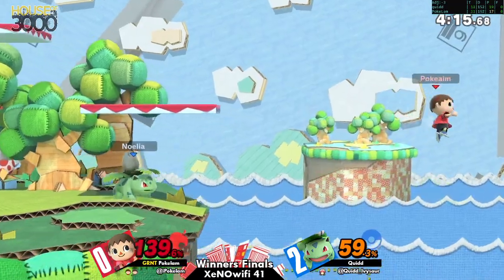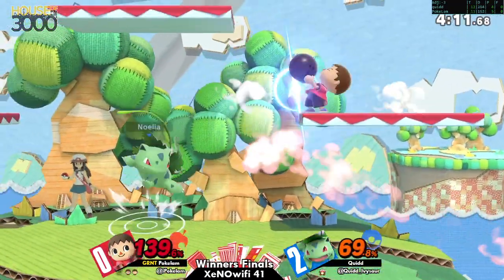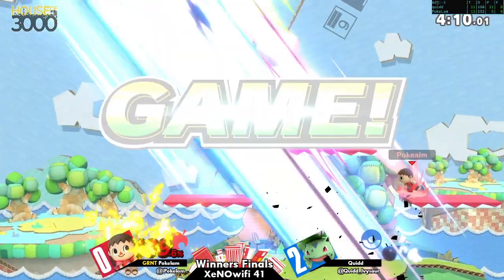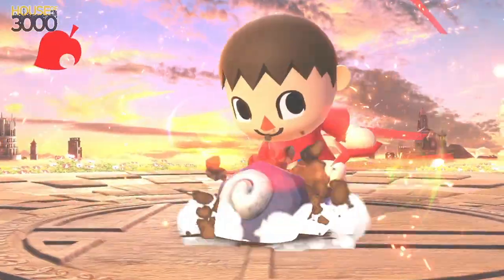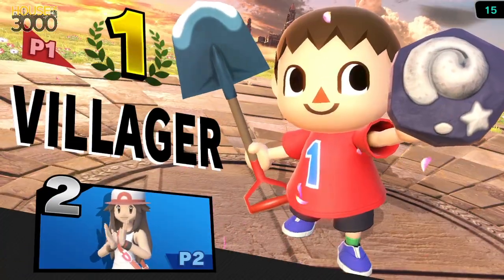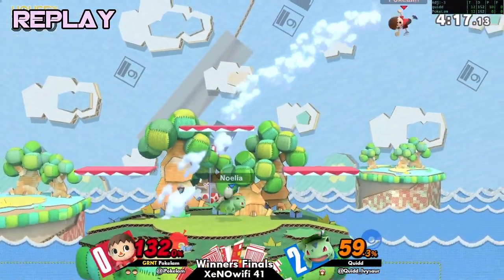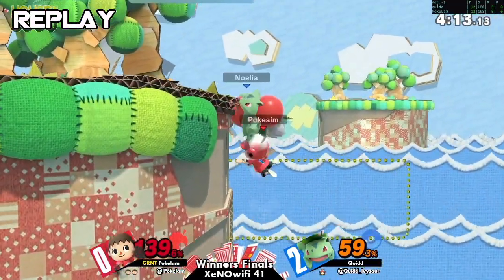Nice corner pressure. My son tried to ride the wave. He drifted right in there. He probably thought he was going to land — he was probably looking for a tech chase situation. I'm pretty sure if Ivysaur teched that way he would have got hit by that too. But that works — we got options being covered.